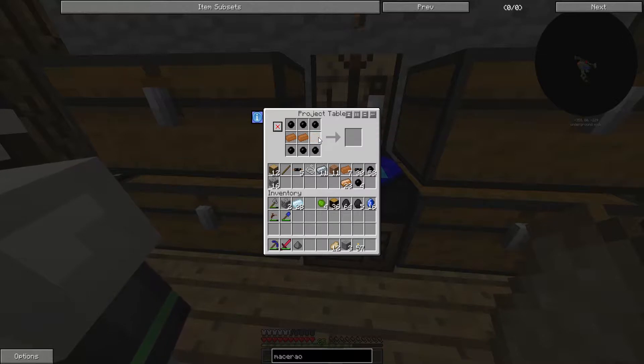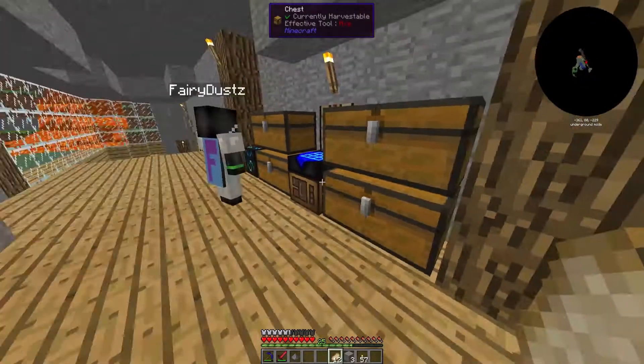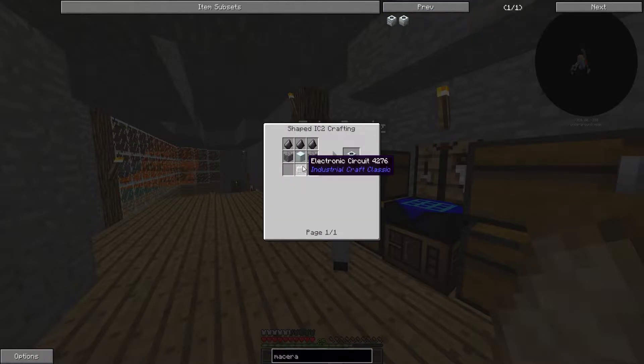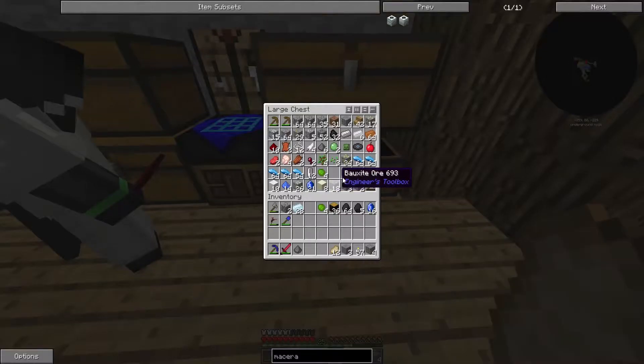They're on the project table. So, the macerator — oh god, I spelled it wrong. She's making the electronic circuit. I'll make the machine block. I'll get the flints. I was supposed to prepare this. If we go on the actual flint, we do only need one. One flint and one circuit.